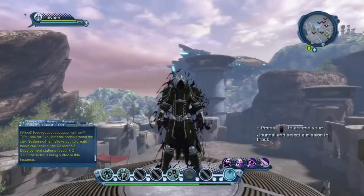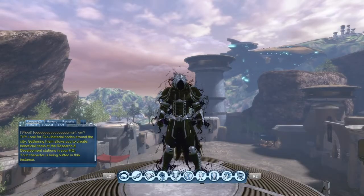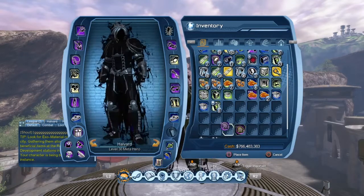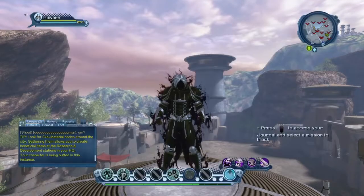All right guys, quick little upload for today. Happy April 1st, April Fool's Day. DC has given us two things. They have given us this Retro Combat Parser — it's flavor-texted to sound like it's going to change something on your HUD, your UI, or your damage parser. It's a trinket, so let's equip it and see what it does.